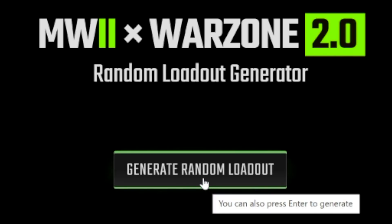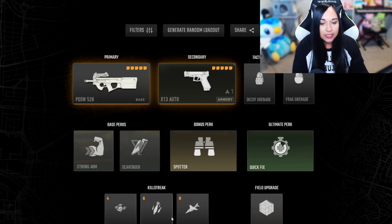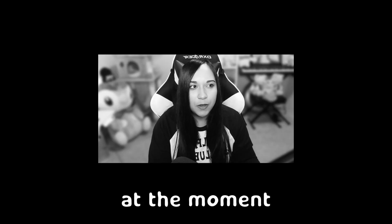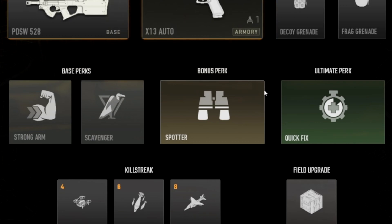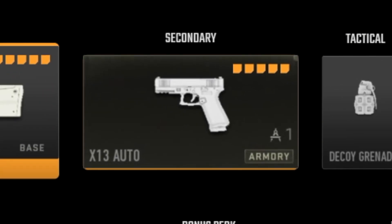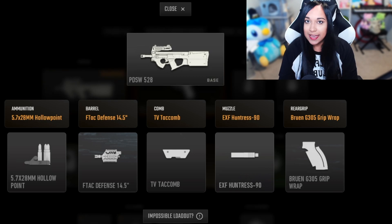I'm pressing the generate random loadout button. Alright, I am happy — we got a P90 and X13 autos. Honestly so far pretty decent class. Everything under killstreaks is basically everything that I use, except for bomb drone. I do have cluster mine, mortar, and VTOL — those are my killstreaks. I love the P90 in shipment, it is a super fun gun. I'm excited to try this build out and see how it is. Anyways let's go ahead and switch on over to Modern Warfare.